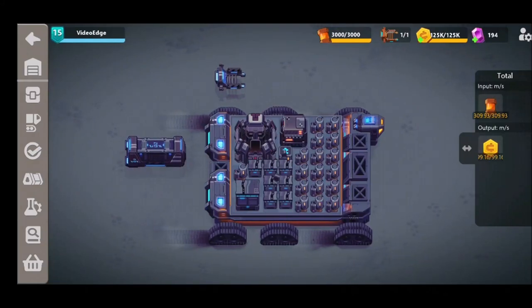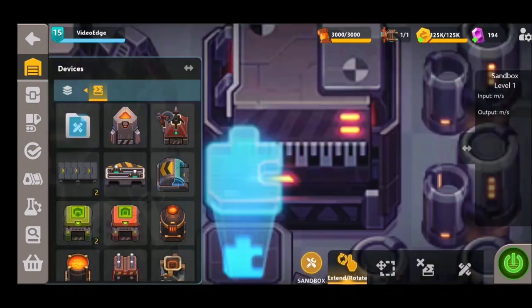Welcome back - today's episode is going to be all about efficient plate production. We've come up with a design that we think is the highest output, just short of 60 plates per second. Please let us know if you've seen anything higher - we'd love to check that build out. This one will fit in your micro factory as all of our designs do.